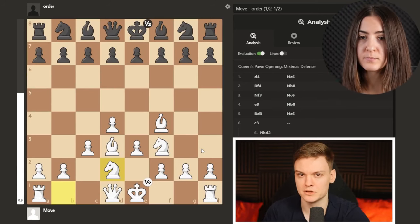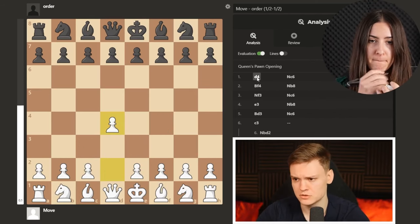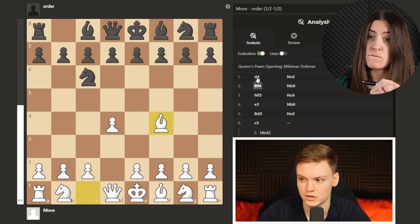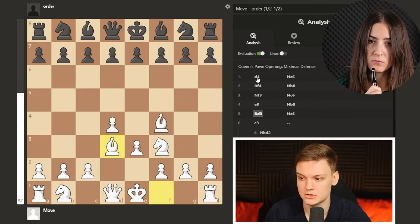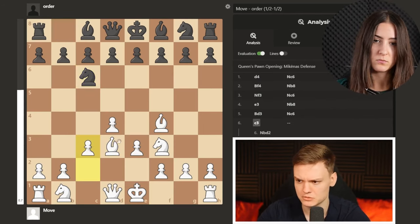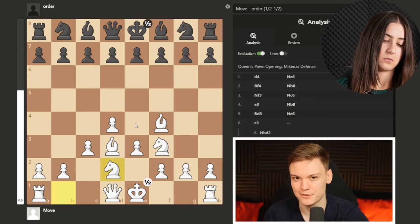This is pretty much what the London system looks like, but I want to show you the move order first. We start with the pawn, then develop the bishop, develop the knight, pawn to e3, develop the last bishop, and only then we push c3 to secure this bishop, followed by developing the last piece with knight b to d2.